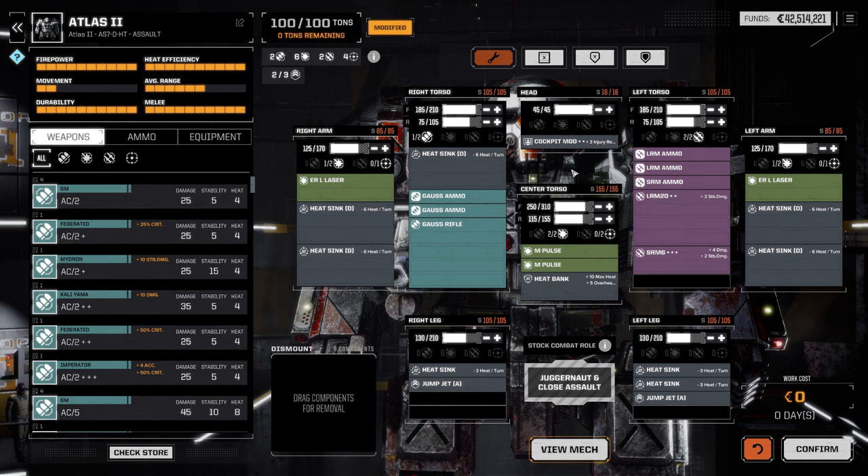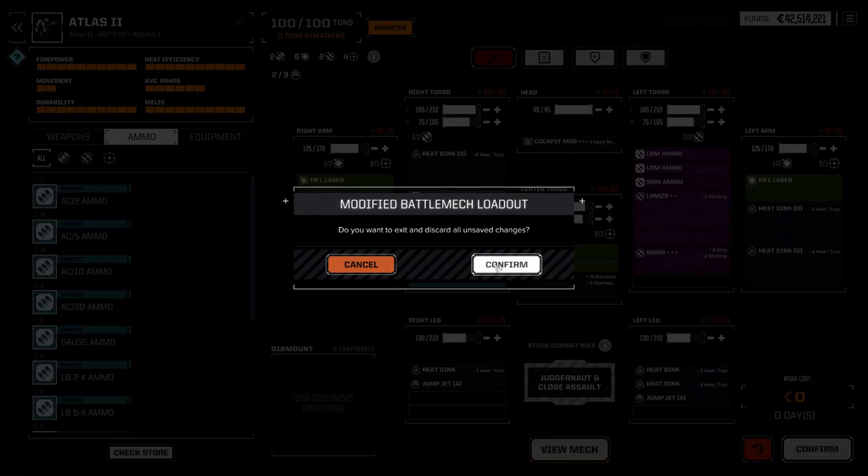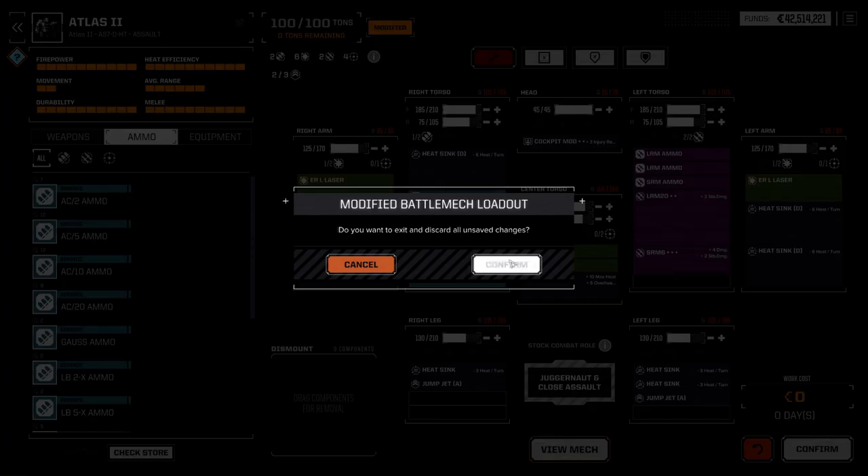Try not to mess around too much too early. Keep it basic, keep it simple — a basic team until you get the Argo and have a little bit more money under your control per month and your funding is moving along. Then you can start messing around with the heavier mechs.